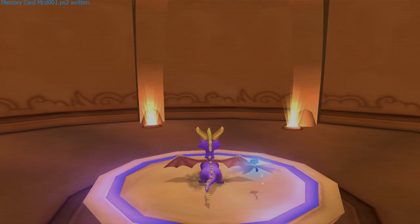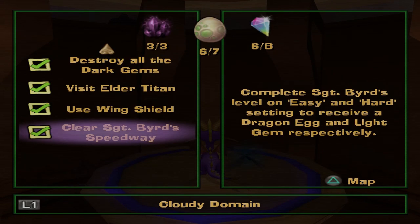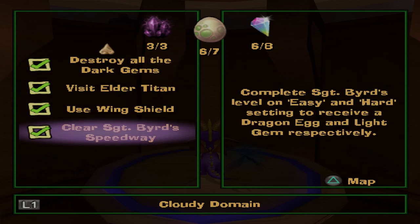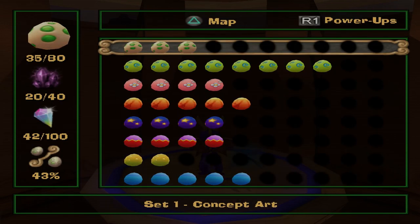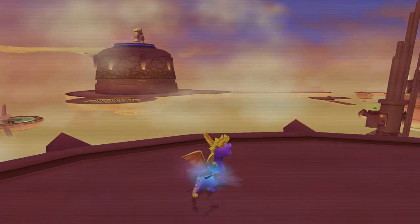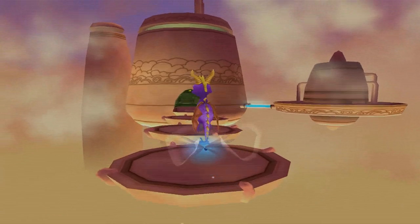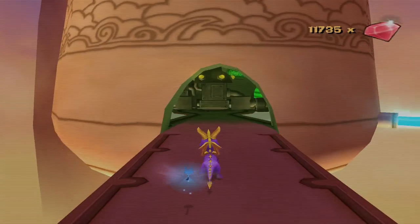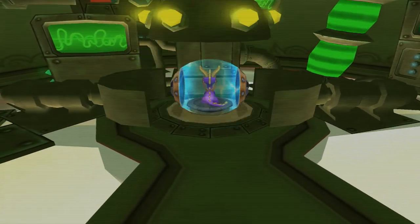Does this game actually tell you anything? Clear Sergeant Bird speedway, use the wing shield, destroy all dark gems - it doesn't really tell you anything else. That's so weird. I don't know why it doesn't tell you more, but it just doesn't. I almost forgot that you could double jump in this game - I was so used to playing Crash Bandicoot before this. The ball gadget? Why is it the ball gadget? Let's see where this takes us.